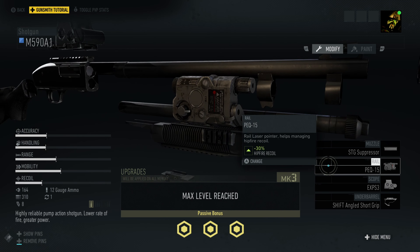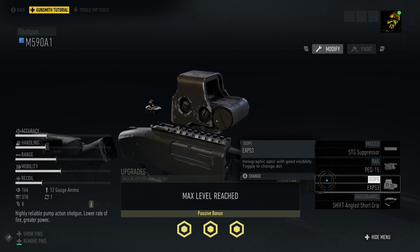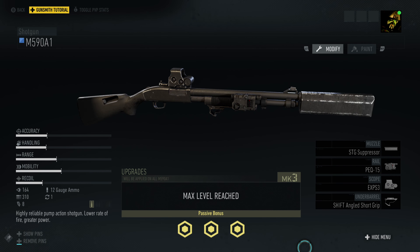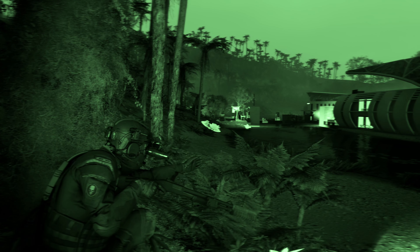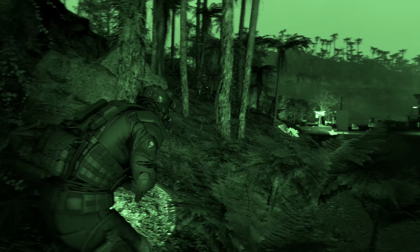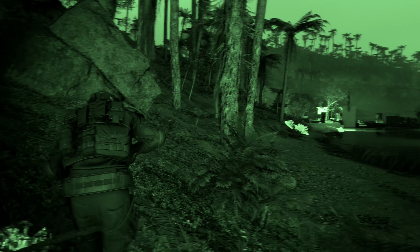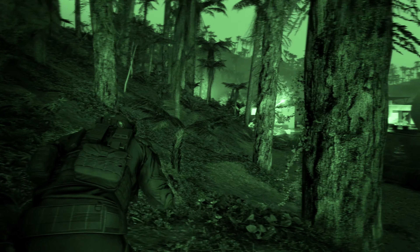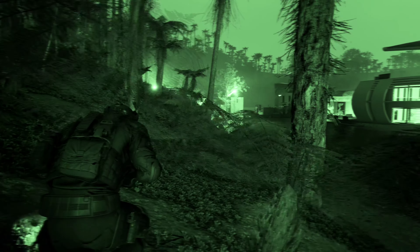Today we're taking a look at the M590A1 shotgun in Ghost Recon Breakpoint. For the setup, we're using the STG Suppressor, the PEC-15, the Holographic Sight, and lastly the Shift Angled Short Grip. This thing's gonna be a solid, sturdy stealth shotgun that we've built here today. We got that STG Suppressor on it and we're gonna be running all-black fits.